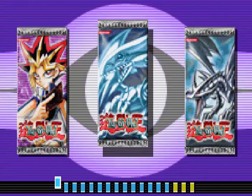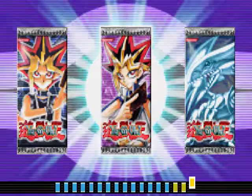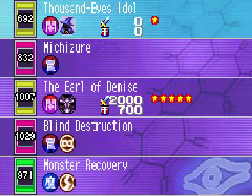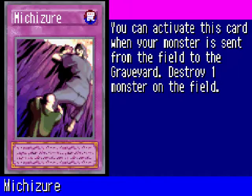That unlocks the Purple Millennium Booster. Hopefully I get good pulls. This is interesting — Michizuri. You can activate this card when your monster is sent from the field to the graveyard; destroy one monster on the field.